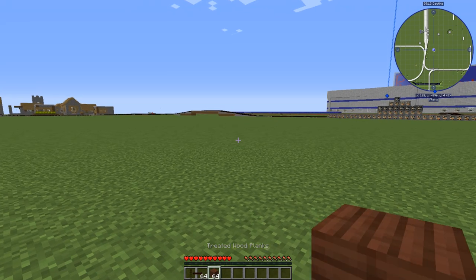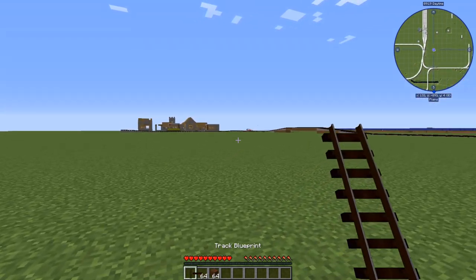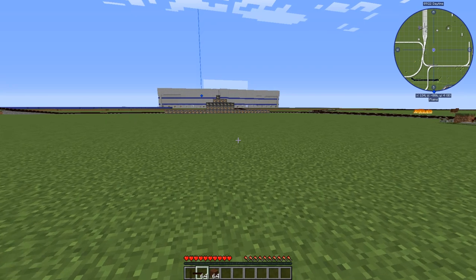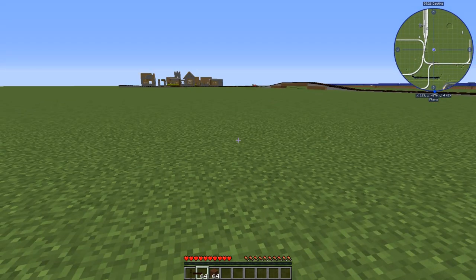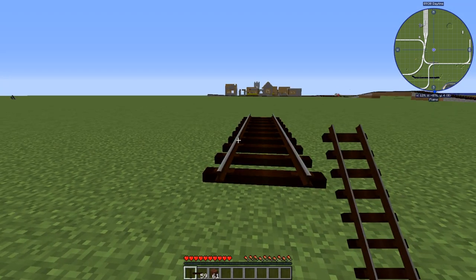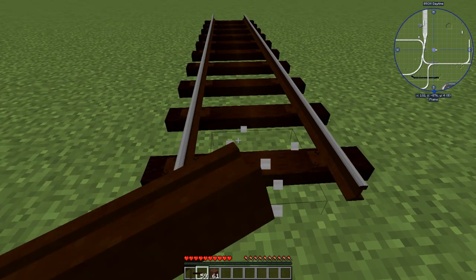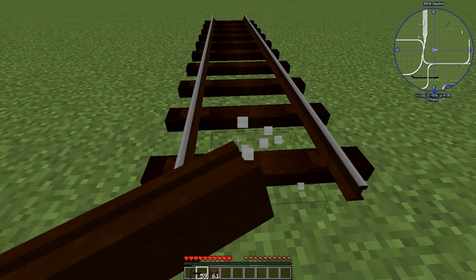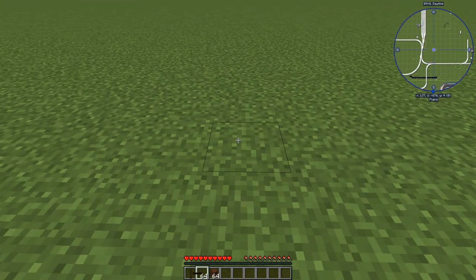If you're using immersive engineering, which you should, you're going to need treated wood planks for the railroad ties and rail segments for the rails. I'll show you how to make a rail segment in the next video about machines. For now, we're just going to assume you have some rail segments and treated wood planks. Then it's as simple as just placing down the tracks and they will automatically be taken out of your inventory and turned into the track. When you break the track, you'll get those pieces right back.